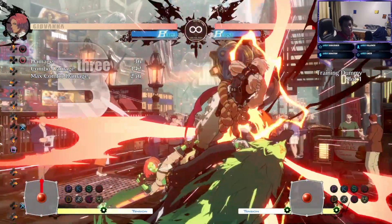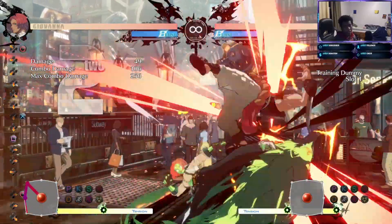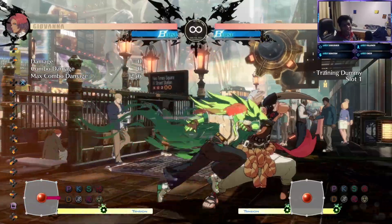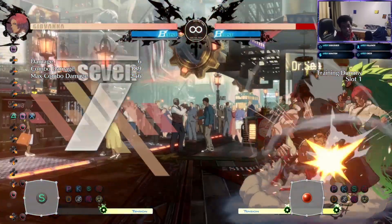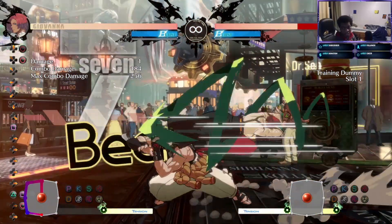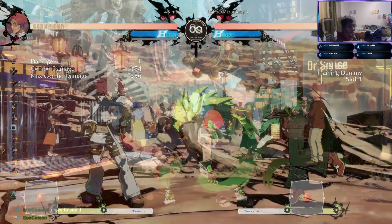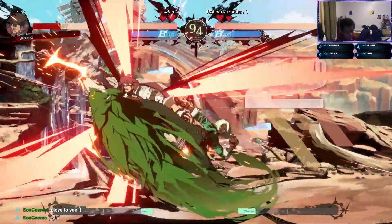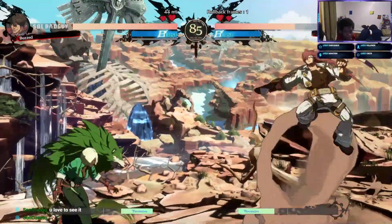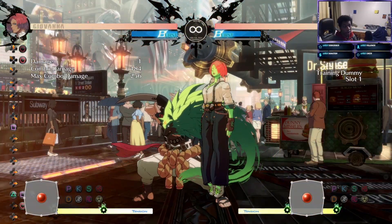If you have the meter, combos can go absolutely crazy. You can even get side switches if you RC at the right time — that's just the type of character she is. She resets neutral in her favor off just one RC interaction. You can get another crouching heavy slash and further extend the combo. She has so many ways to cross up, go to different sides, get them out of the corner or keep them in it — 256 damage with one RC, or about 220 without.